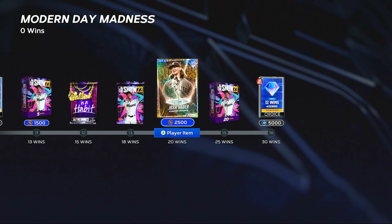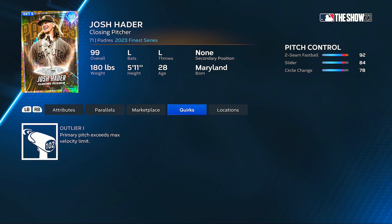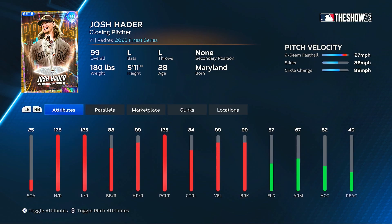At 10 wins you get one of the rewind packs, and then at 20 wins there is a 99 overall Josh Hader — two-seam fastball, slider, circle change, max hits per nine, strikeouts per nine, home runs per nine, pitching clutch, velocity and break, 84 control. The VLO on each pitch looks good but that 84 control does scare me a little bit when it comes to using Josh Hader. He also has Outlier on his two-seam fastball.